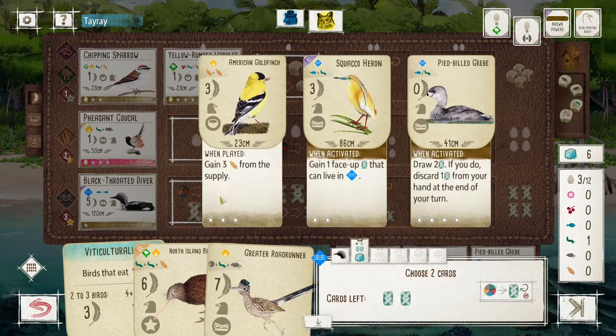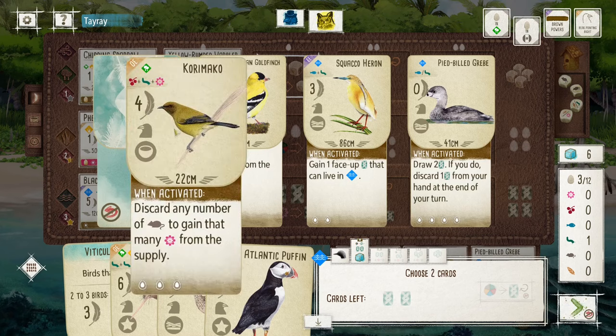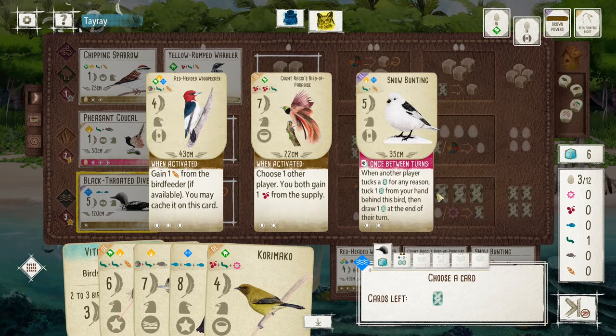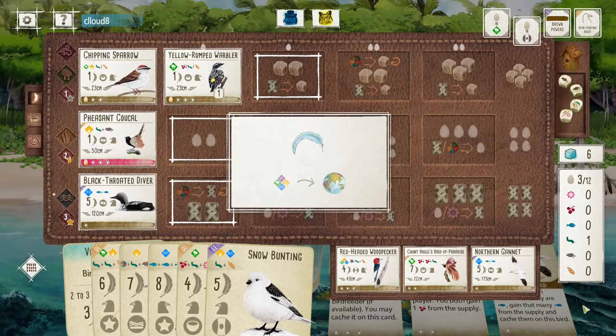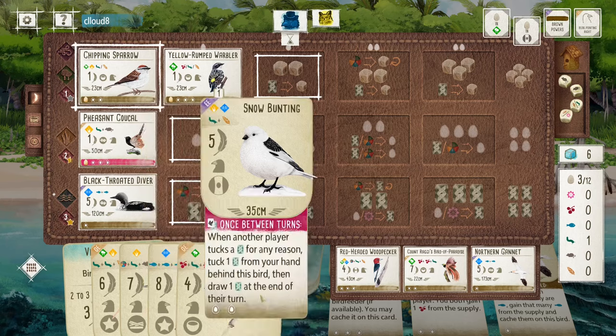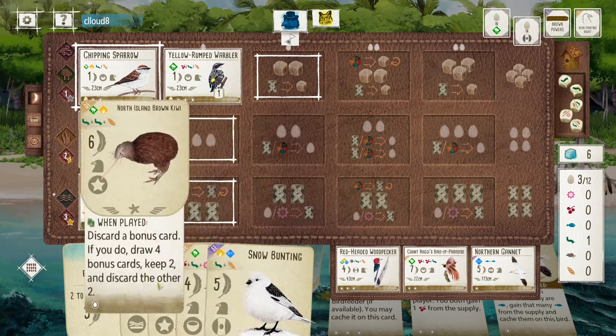Nothing I want in the tray. Ooh, Puffin — that's the thing. I've got quite a lot of big point birds here. Can't even get the Snow Bunting in case they have a tugging bird. Yeah, I think I'm going to keep going with this game. Three big point birds.